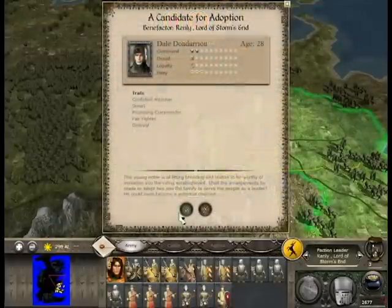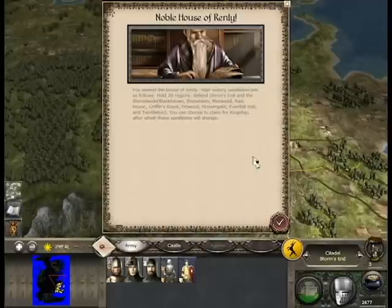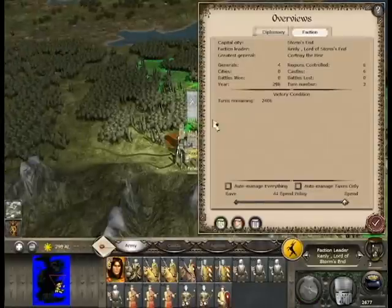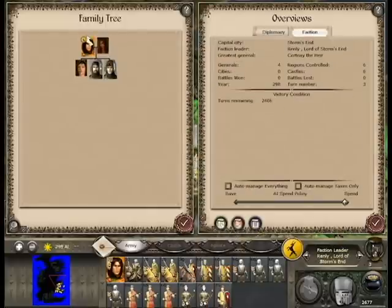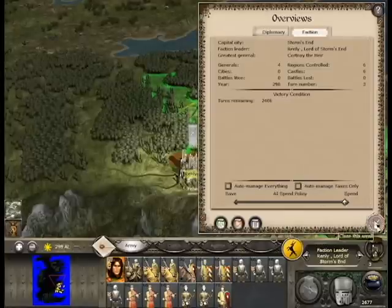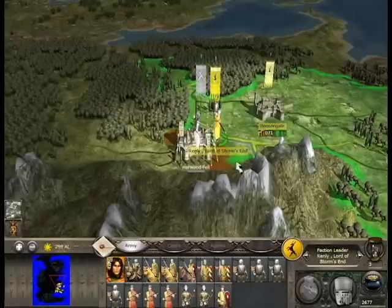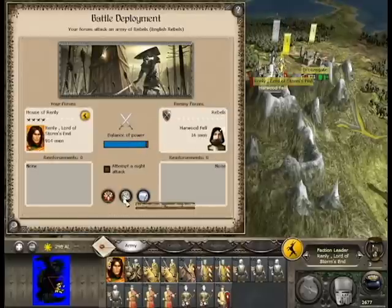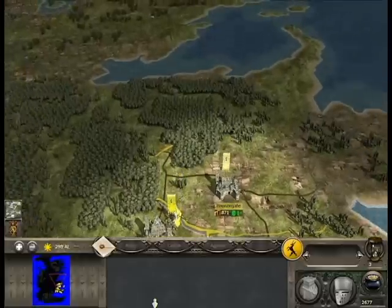I'll show you the battle. Beric Dondarrion I can choose to accept him, which I will. You've got your family tree here — I've got Renly, I'm married to Margaery, and Brienne apparently is our child. What I'm going to do now is attack Felwood, assault the walls. As you can see the balance of power is heavily in my favour, but it's just a Total War game — the fighting system is essentially just Total War.